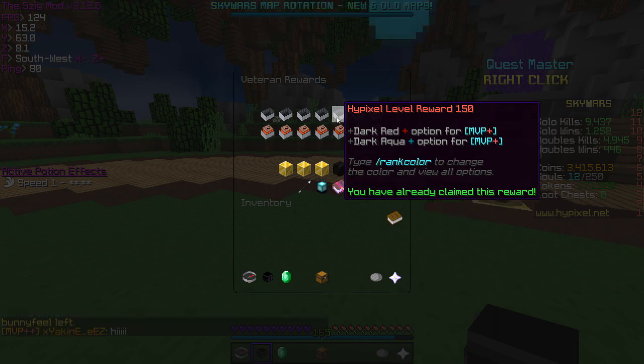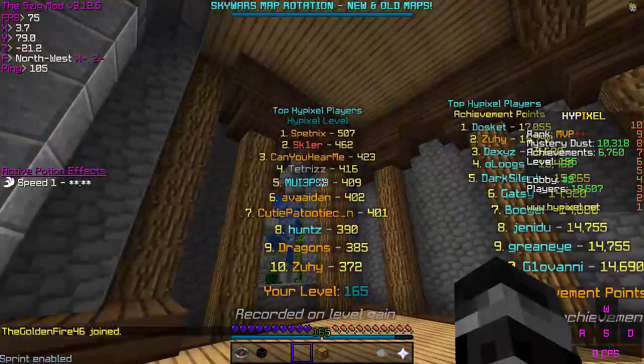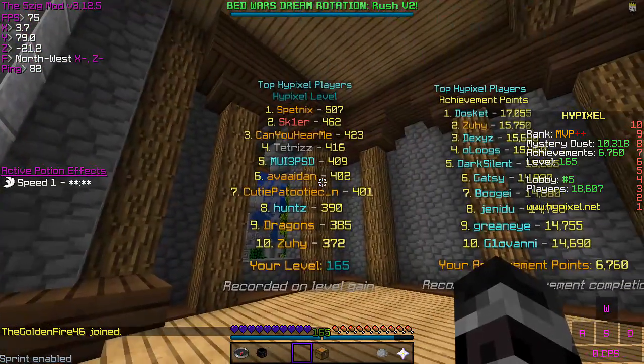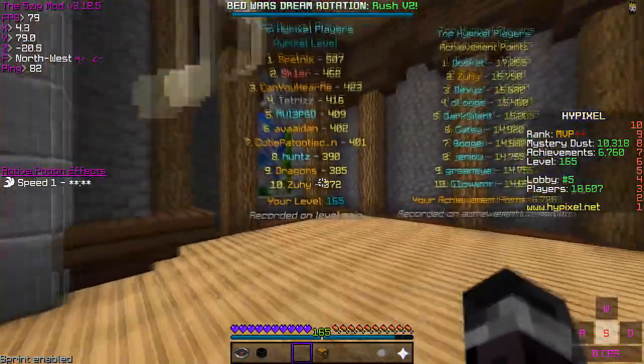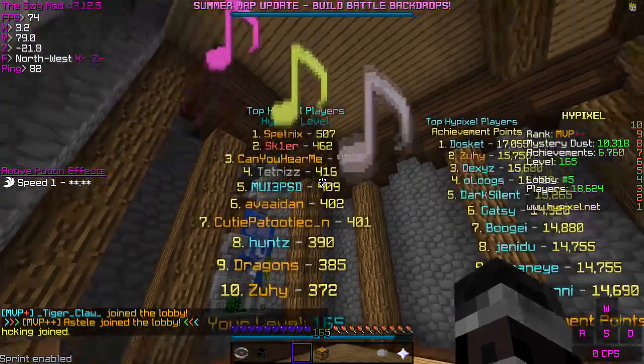Another benefit of having a higher Hypixel level is that if you're an MVP Plus or MVP Plus Plus, you can change the color of your plus, which usually designates how long you've been playing on the Hypixel network or how experienced you are at games. For instance, a player with a black MVP Plus will generally be considered more skillful than a player with the regular plain red MVP Plus. There are also leaderboards that you can grind your Hypixel level on. These are very hard to get to as these players have been playing for years, and as you get to higher levels, they require hundreds of thousands of XP.